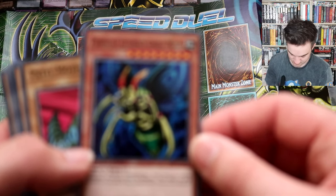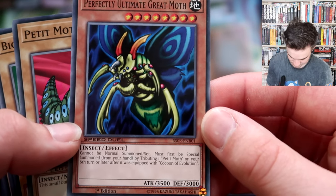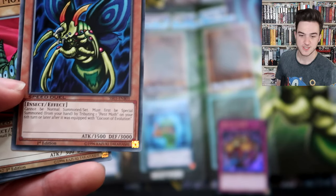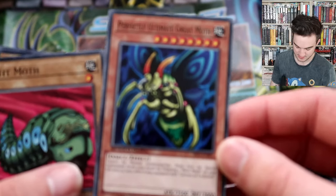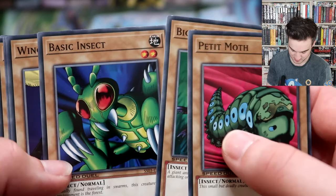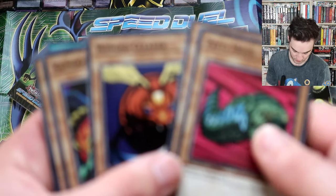The Ultimate Great Moth does take some time to summon without the skill - you attribute one Petite Moth on your sixth turn or later after it was equipped with Cocoon of Evolution. In Speed Duels, six turns is a long time for a game to go on, so this guy is a slow burn if you don't use the skill card. Nice to have. You've got Petite Moth, which is needed for summoning it, plus Big Insect and Basic Insect - look at the nostalgia in those two cards - and then Winged Cleaver.